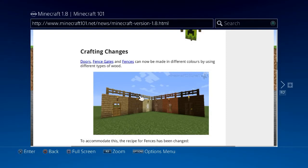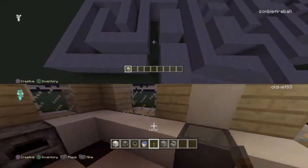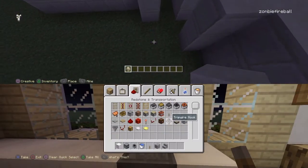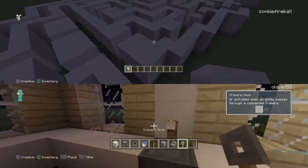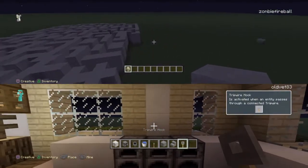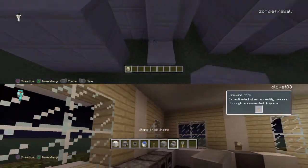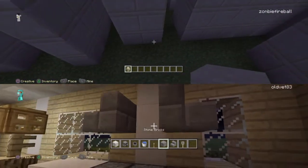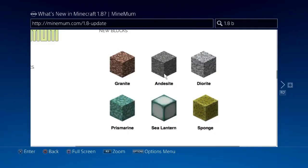Here's another one — we have the new doors, fences, and gates. New wood types. There should also be new biomes. Yeah, new biomes are coming too. It's supposed to be very big — like the biggest update we've ever had compared to the Ender Dragon.